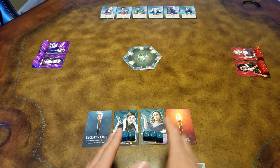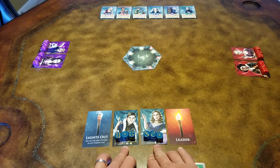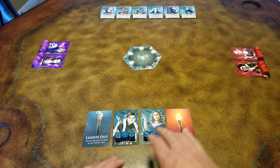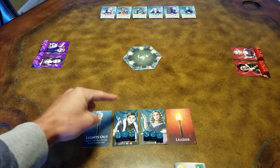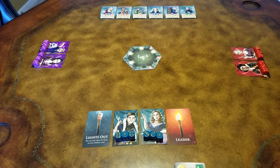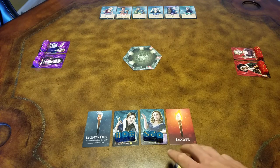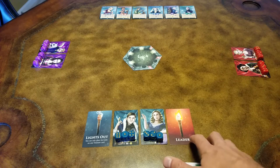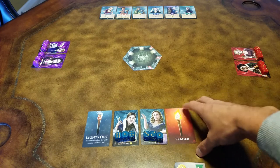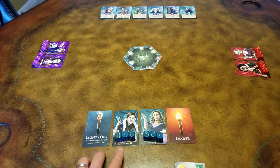You're going to need to sit next to your teammate. Each of you will get a player card of matching color — the player on the right plays with the duchess side of the card and the player on the left plays with the duke side. You're going to give the leader and lights out card to one team, where the duchess will have the leader card and the duke will have the lights out card.